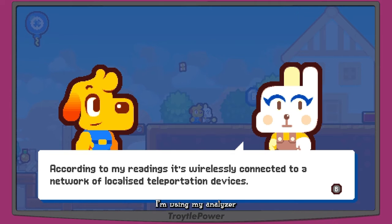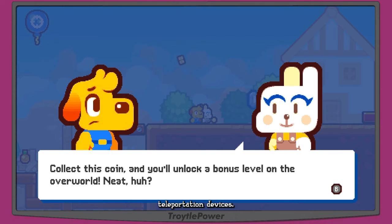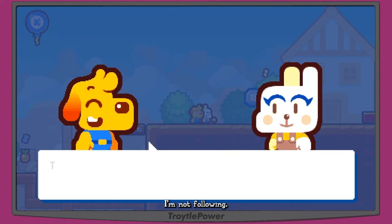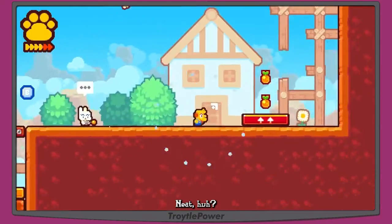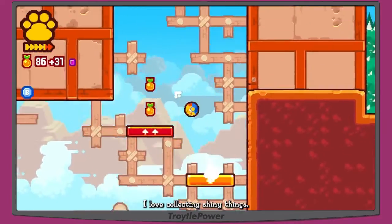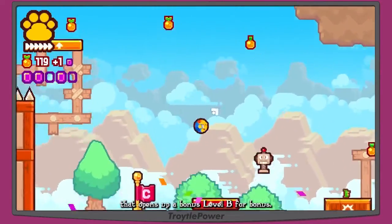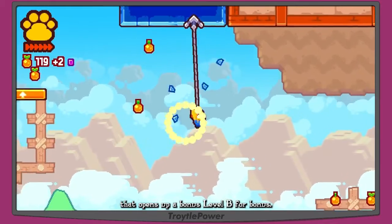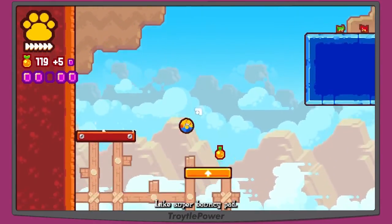Tony says: 'I'm using my analyzer to study this strange object — according to my readings it's wirelessly connected to a network of localized teleportation devices.' Pablo says he's not following. Tony clarifies: collect this coin and you'll unlock a bonus level in the overworld. We collect it — B for bonus. A super bouncy pad launches us way up high and we get the fifth purple gem.